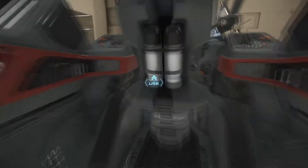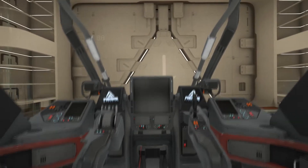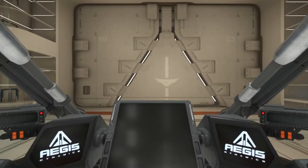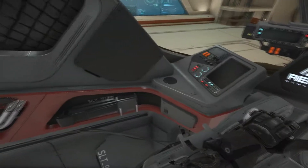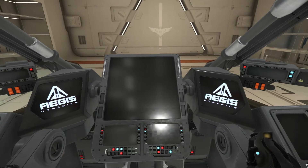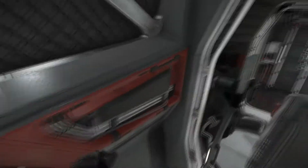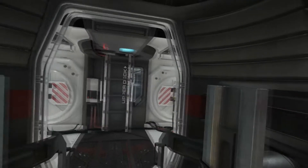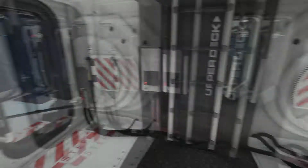Chair powers, activate! Now I have the power of a chair, which unfortunately isn't much. But this chair is attached to a lot of cool. As you can see, they're making the cockpits a lot better than the original ships — they don't glitch all over the place. Progression — it's wonderful, isn't it? And this thing has two floors!